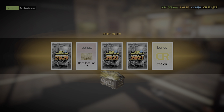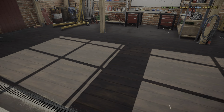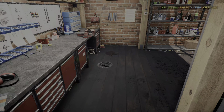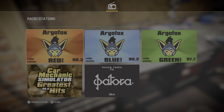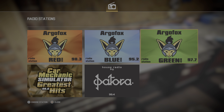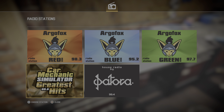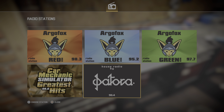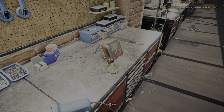Barn and a box, barn and money. Because we're going to only barns, I think we're actually going to do more barn episodes if people actually like them. I kind of like to see what these are, actually. Argo Fox Red, Argo Fox Blue, Argo Fox Green, Carmen — can't be their greatest hits. House Radio by Pet... Tora, I guess. I guess there's mods that would add different radio stations.